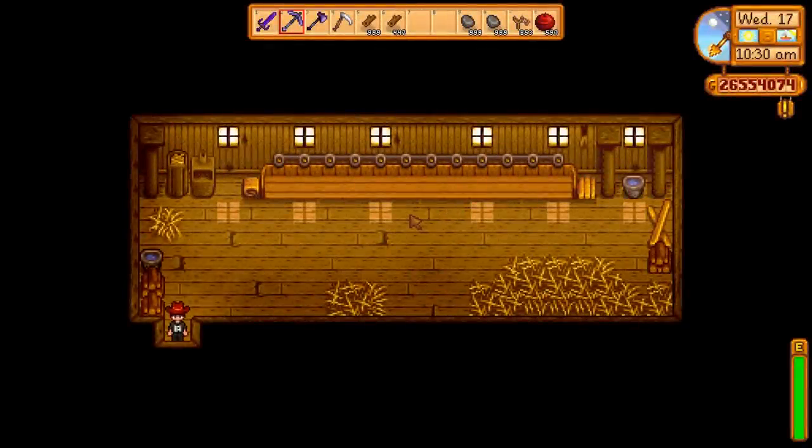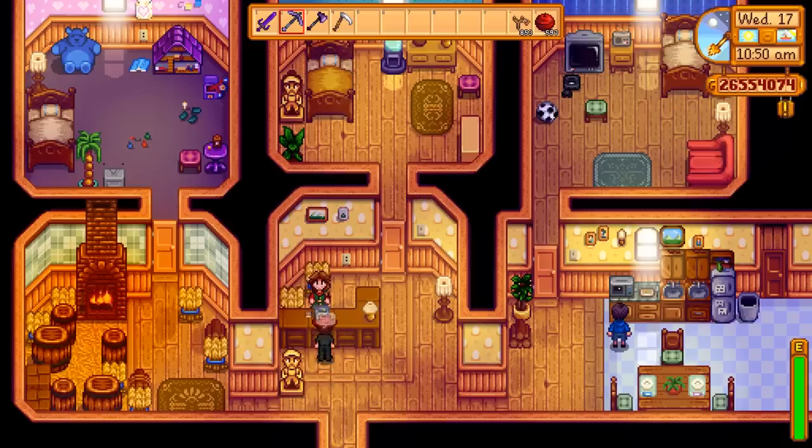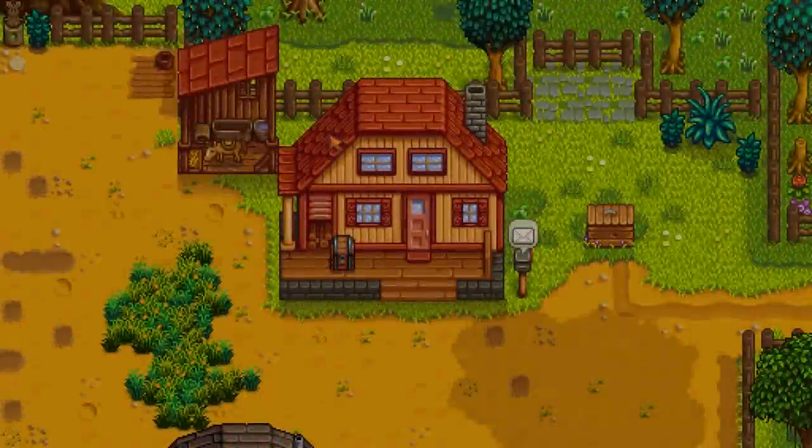The auto feeder doesn't work if you don't have a silo. And guess what I don't have? Now let's buy these lucky animals. For the coop, there's three animals we can buy. You can get dinosaurs in there, but that's a separate thing entirely. So we're going to start with a few chickens.